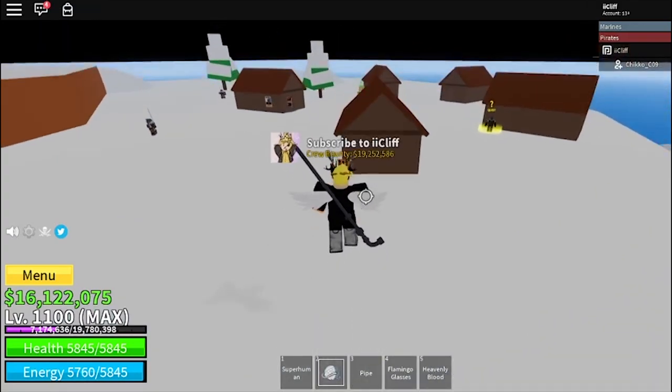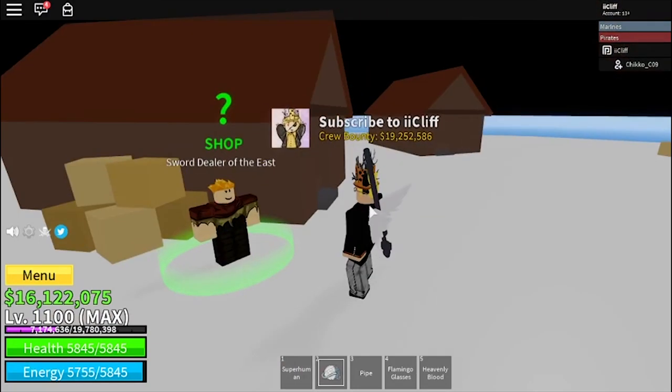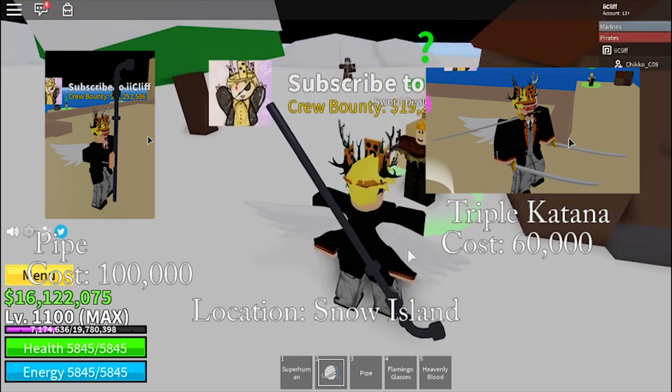The next pair of swords can be found in the Snow Island. In the Snow Island, you can find the Sword Seller here and he will sell you the Pipe and the Triple Katana. The Triple Katana costs 60,000 while the Pipe costs 100,000.